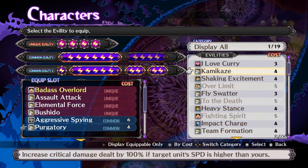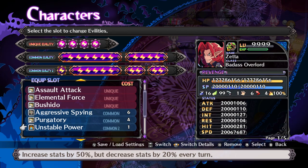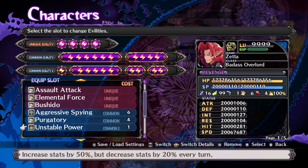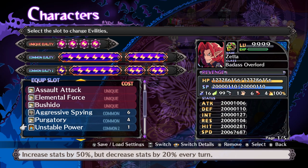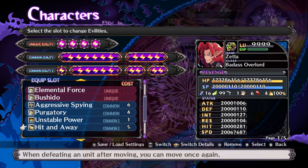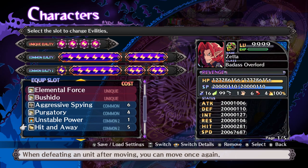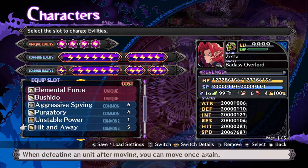Unstable Power comes from Kara World, should be available on Demon Lord or above. On turn one it's 50% more stats for a single slot, which is really good, but you lose 20% stats every turn after that - you're trying to win in one turn. Hit and Away: if you kill something you can move again, so you can kill a boss then enter the gate, or kill a gatekeeper then move into the gate.